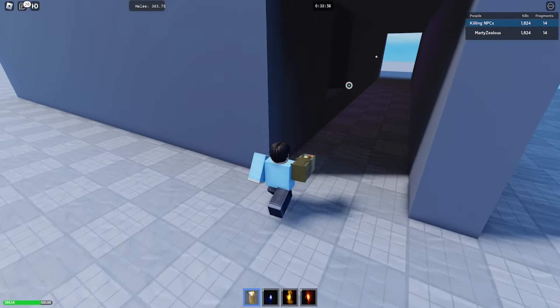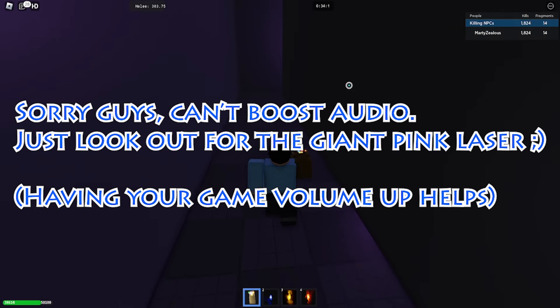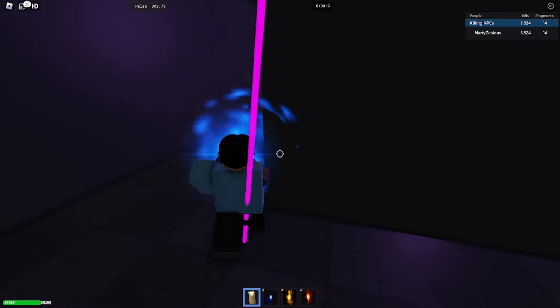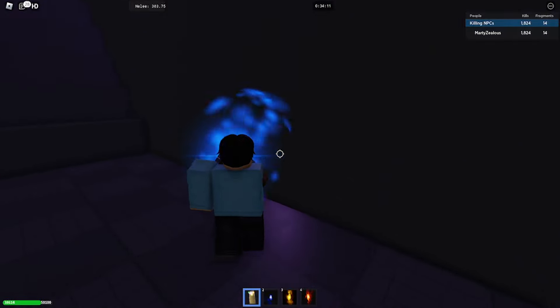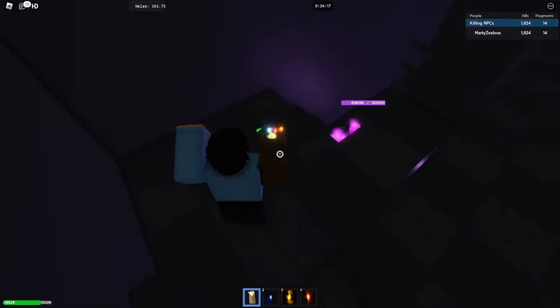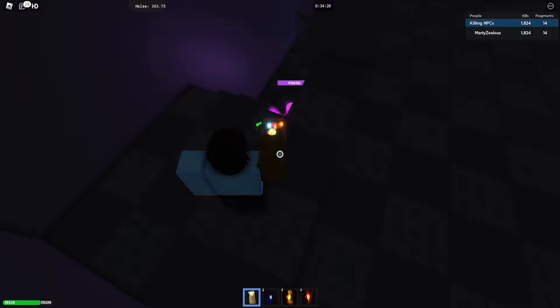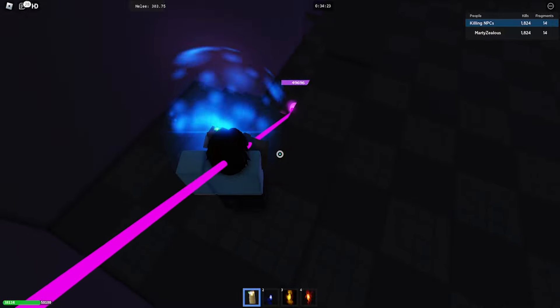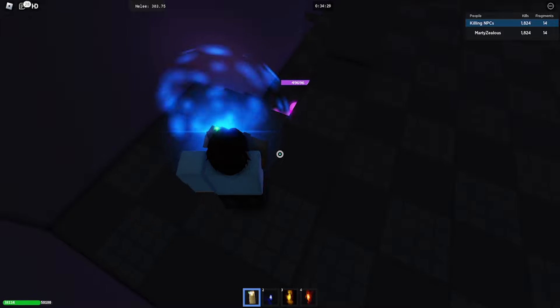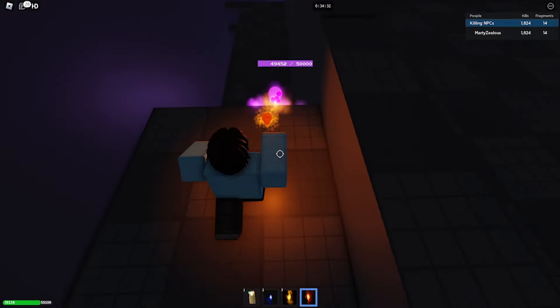Put your sound up for this part. Whenever you hear that noise you want to shield as quickly as possible — the key bind is C. Do that as soon as he makes that noise. You want to block his attack because it will absolutely destroy you, then use your Soul Stone to deal damage to him.